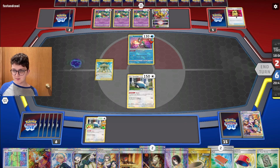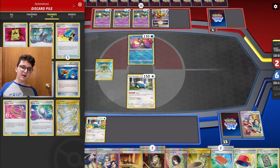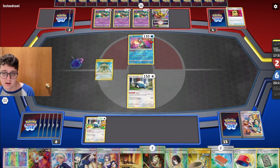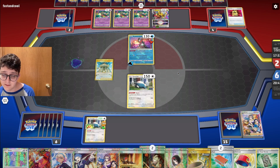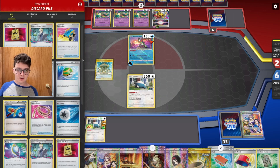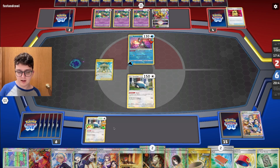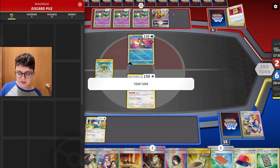I'll just pass it back over and hope that Path to the Peak is the very bottom card of their deck. Water energy to the active — they could go for a Moonlight Shuriken play or at least threaten that. So I'm just going to use Penny this turn, probably pick that guy up. Okay, just a pass.